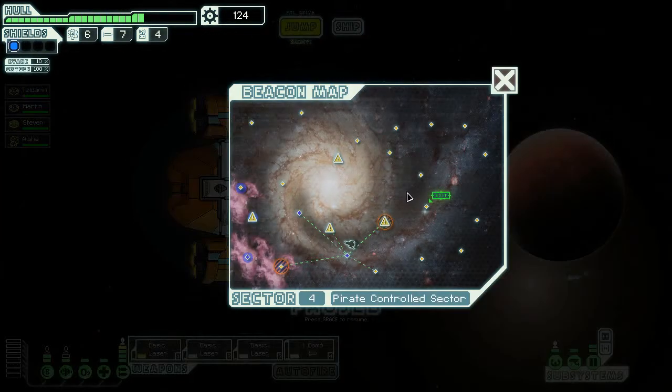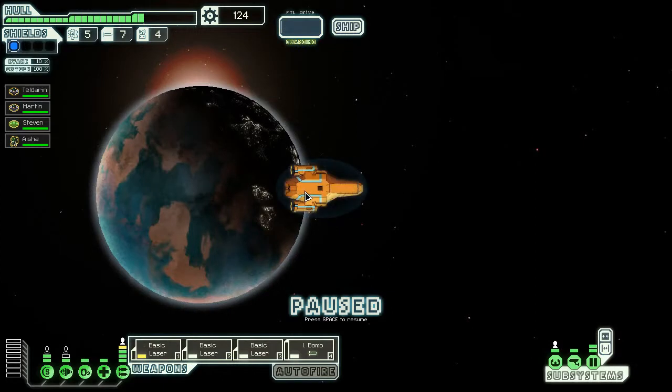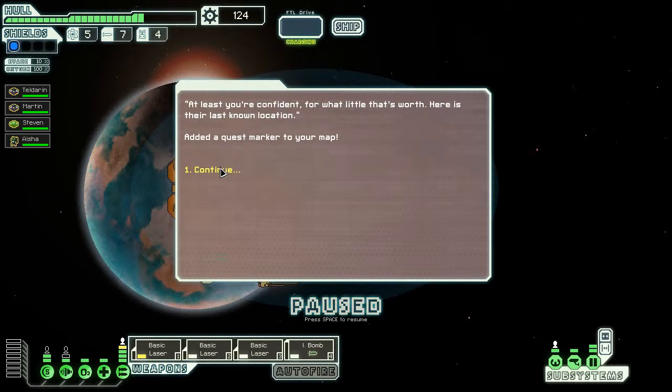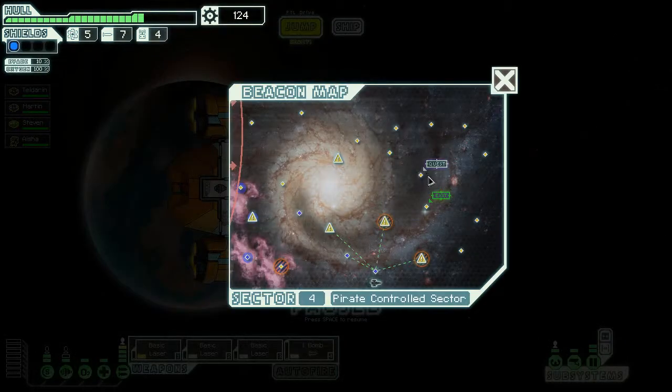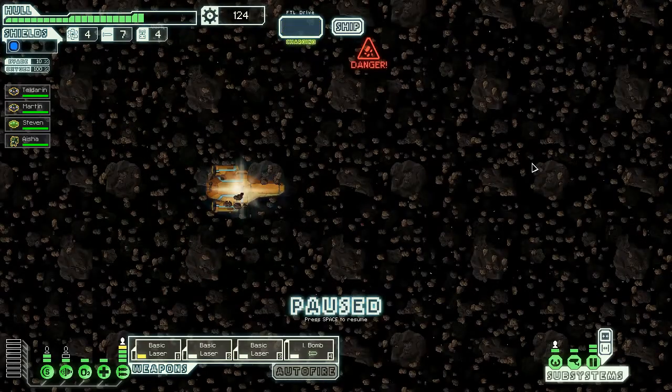Is there a store nearby? Nope. I don't want to risk that — I'd rather take the longer route and waste another two pieces of fuel instead of just wasting one. A ship is mass broadcasting to mercenaries to aid — shall we respond? Yes, let's accept. There's a question mark on our map, and if it's too far away then screw it. There's also a rebel ship here — I'll just go to this one.